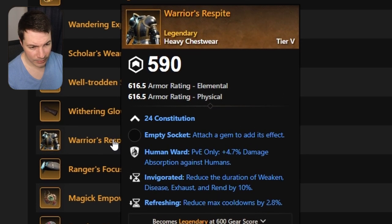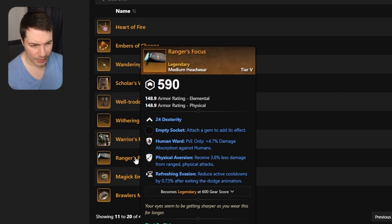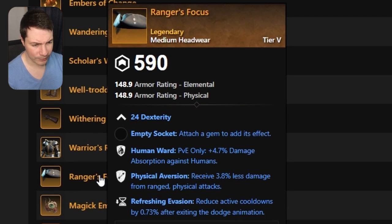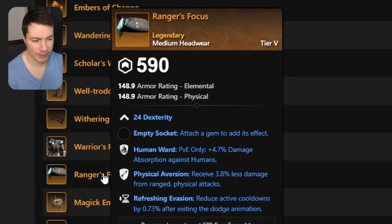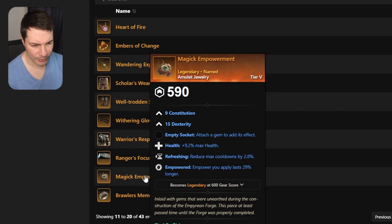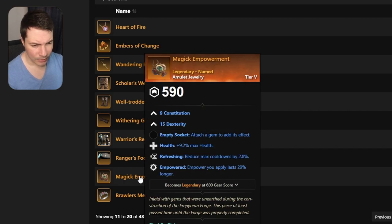There's a heavy chest here — Warrior's Respite or something — with constitution, human ward, vigor, and refreshing. Super good for heavy users. Moving on to a headpiece with human ward, physical aversion, and refreshing evasion. If you play spear and want a medium head, that's probably good for you as well, but also good for PvE.